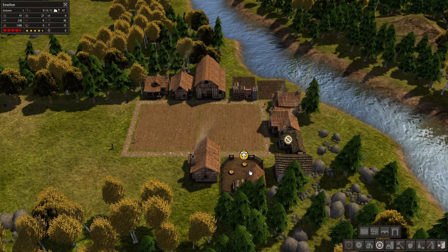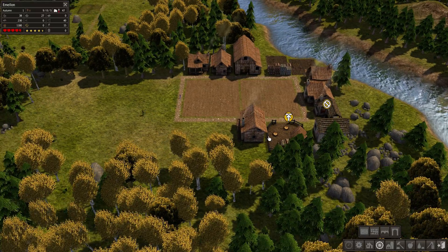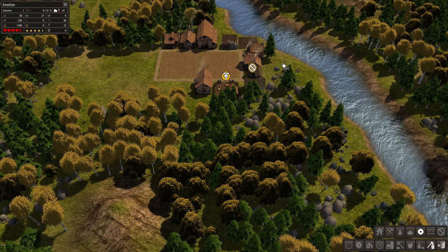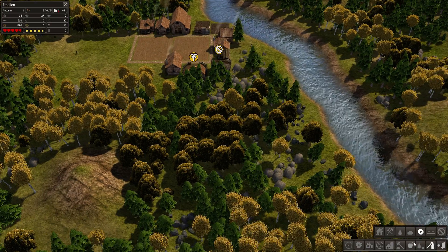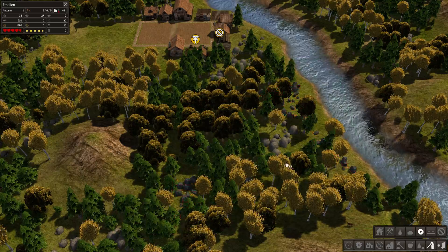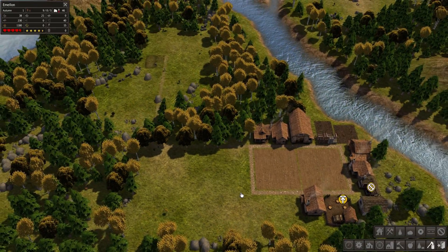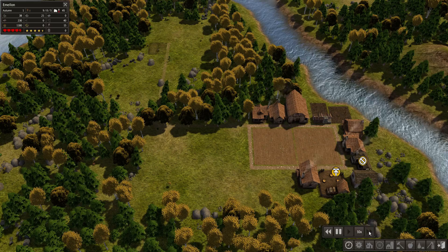We've reached our limit on firewood and we don't have any more iron left. Let's go ahead and get some iron. Let's see if there's any in this area here — alright, it's just that spot. Go ahead and collect that iron so we can keep making tools. Then I'm going to put this back on fast forward and we'll see if we make it through the winter.